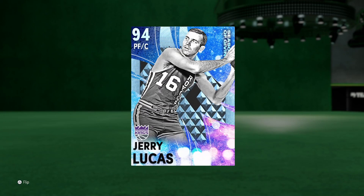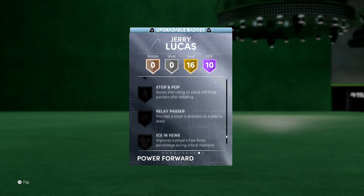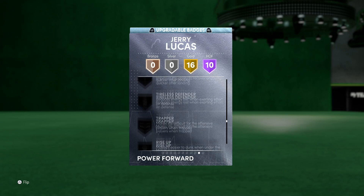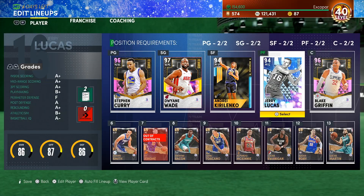No clamps badge, but you do have the ability to add it, which really boosts up that defense. If you're serious about picking up a Jerry Lucas card and really making it insane, I'd definitely recommend adding quick first step and downhill, as well as maybe a pogo stick, posterizer, and clamps. Although he does have a pretty low perimeter defense already and some pretty bad tendencies, so even if you do badge up that defense, beware that it's still not going to feel the most amazing. But inside he's pretty good.